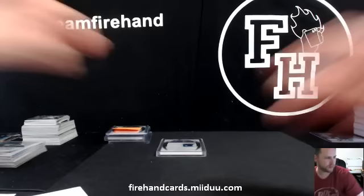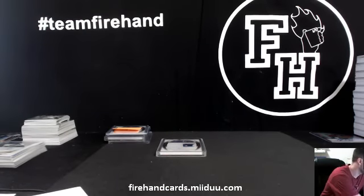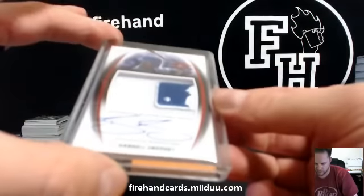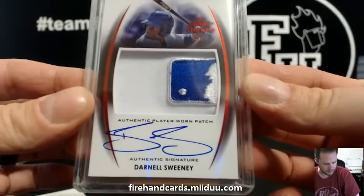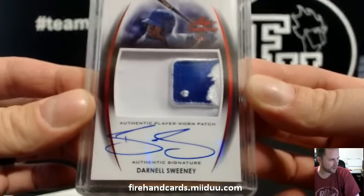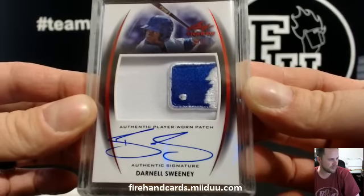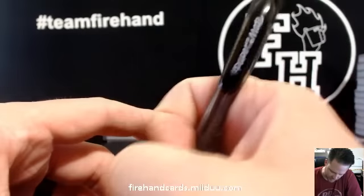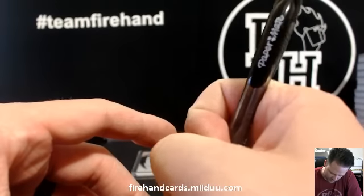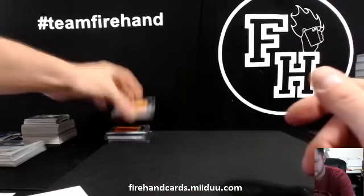Last one is another half of the Logoman, going to the Los Angeles Dodgers. Number 3 out of 5 — Darnell Sweeney, the Dodgers, CWKA 140. Thus concludes the break, guys.